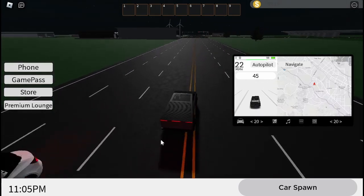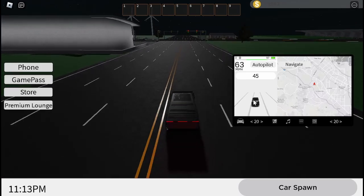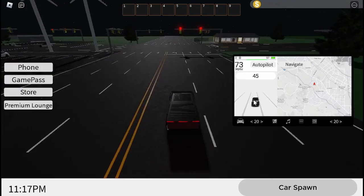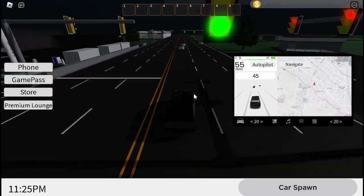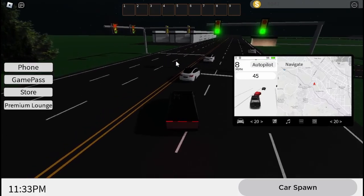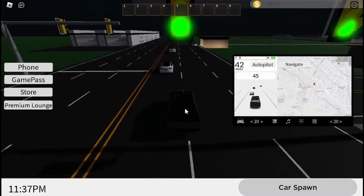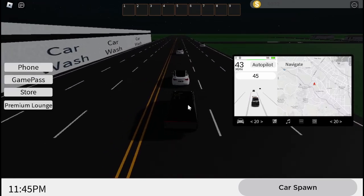As you can see, it detected that car and it was getting way too close - it became red and it made the beeping noise and everything, which I think is super cool. It detects cars, so if we get too close it stops. I'm pressing W and it's slowing me down automatically.